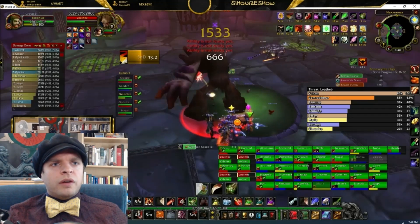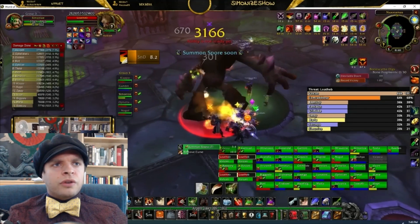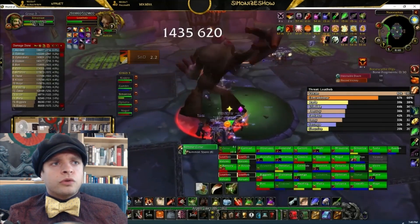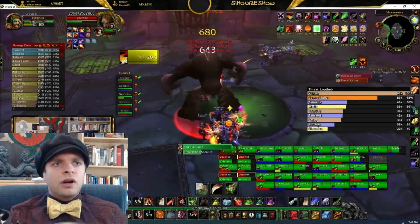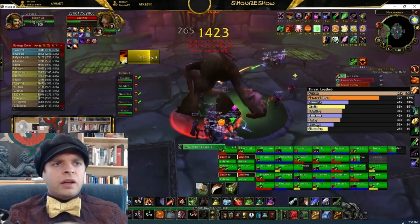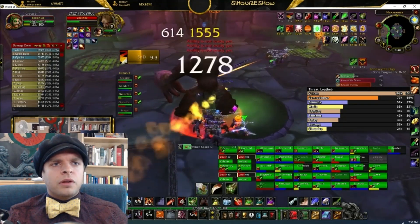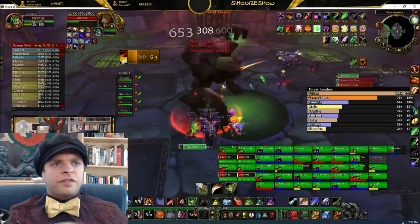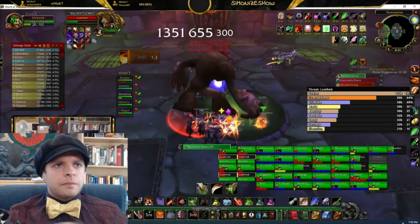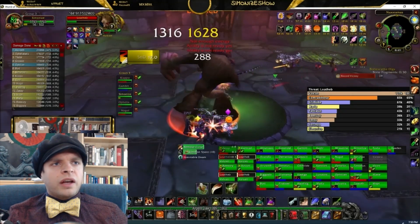A good thistle tea is one when you have less than 10 energy, so you get the maximum benefit from restoring 100 energy from thistle tea. The rest of this boss we are just going to be continuing a single target DPS rotation focusing on good slice and dice refreshes — refreshing when there is a fraction of a second remaining on the previous cast and trying to use as many high combo point slice and dices as possible, and then between those slice and dices we want to fit in eviscerates. There is another nice refresh at three points with just a fraction of a second on the previous one.